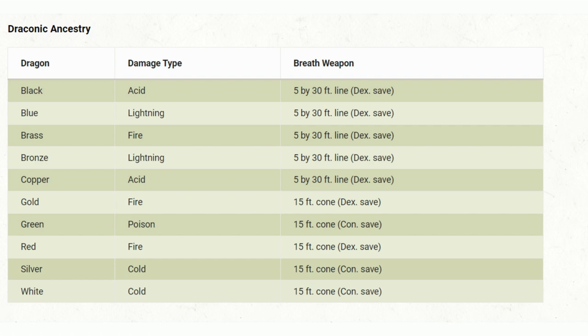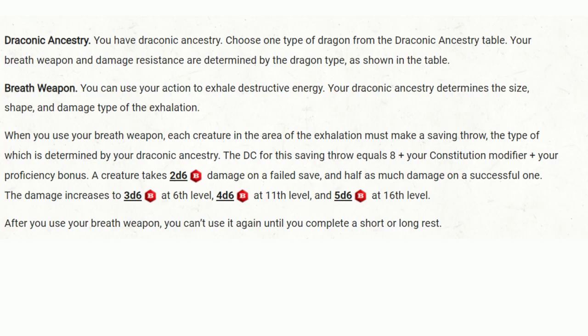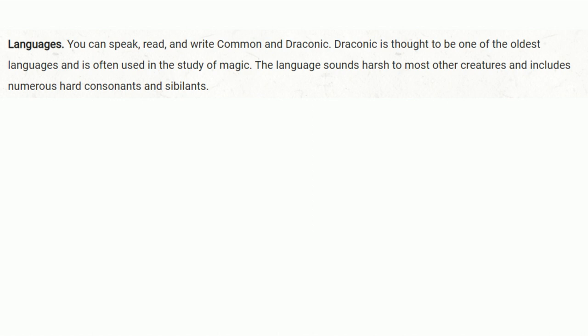The Player's Handbook has a good table to help pick your dragon lineage. When you use your breath weapon, each creature in the area of the exhalation must make a saving throw, the type of which is determined by your draconic ancestry. The DC equals 8 plus your Constitution modifier plus your Proficiency Bonus. A creature takes 2d6 damage on a failed save and half as much on a successful one. The damage increases to 3d6 at 6th level, 4d6 at 11th level, and 5d6 at 16th level. Additionally, Dragonborn are fluent in both Common and Draconic languages.